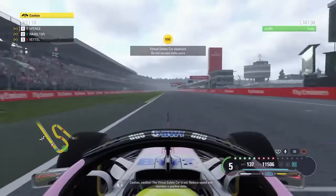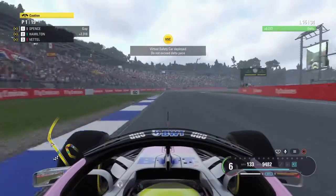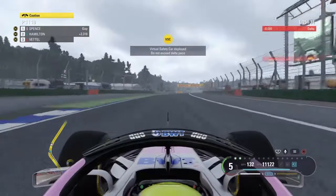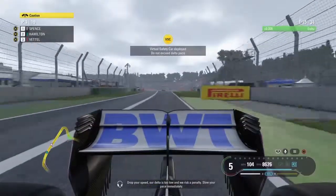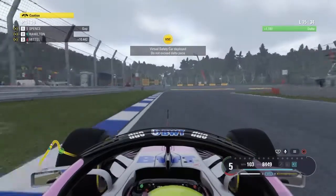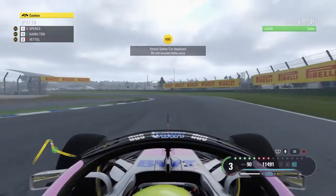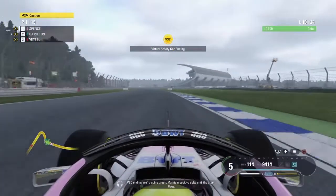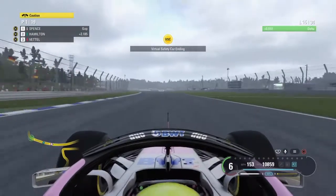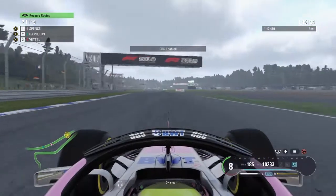Caution — the virtual safety car is out. Reduce speed and maintain a positive delta. Drop your speed; our delta is too low and we risk a penalty. Slow your pace immediately. VSC ending, we're going green. Maintain positive delta until the green flags. Clear.